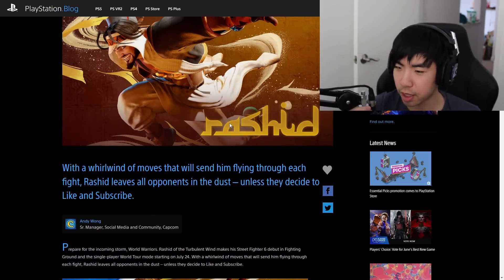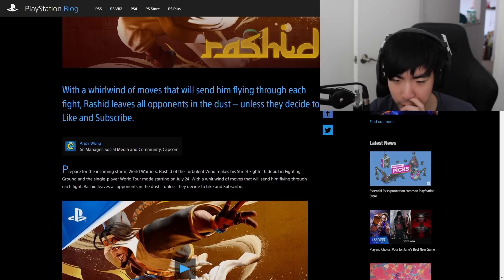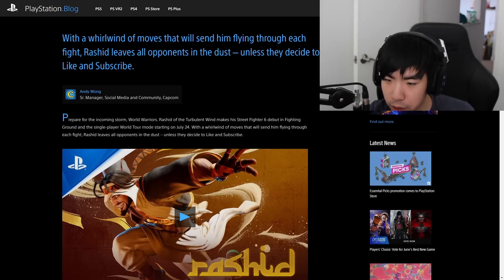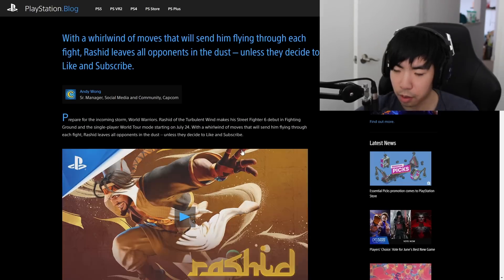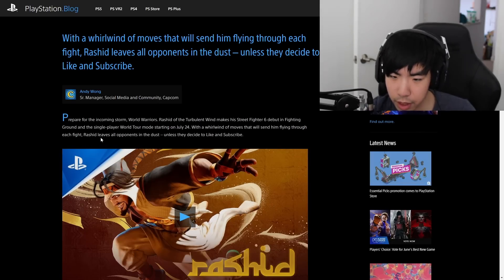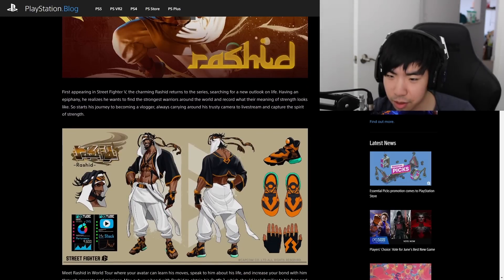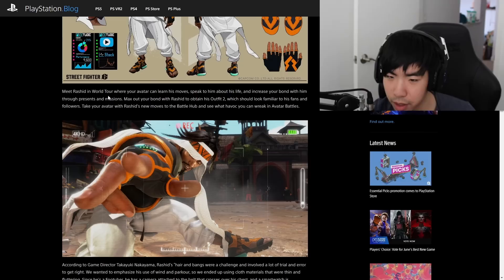I just realized they made a PlayStation Blog post — I saw it on Twitter. It says: 'Prepare for the incoming storm — world warrior Rashid of the Turbulent Wind makes his Street Fighter 6 debut in Fighting Ground and the single-player World Tour mode starting on July 24th.' So he's also going to be in World Tour mode. He's definitely a vlogger now, always carrying around his trusty camera to live stream and capture the spirit of strength.